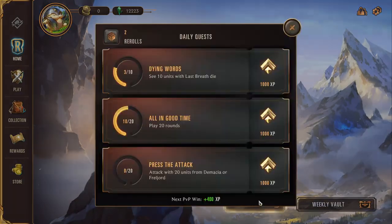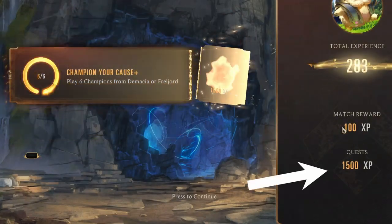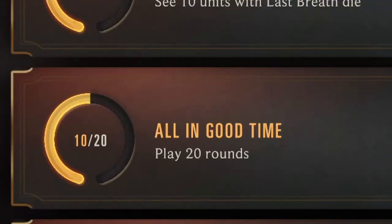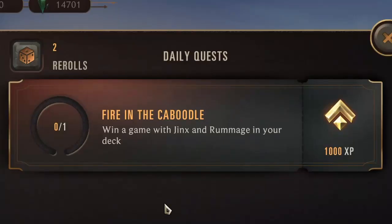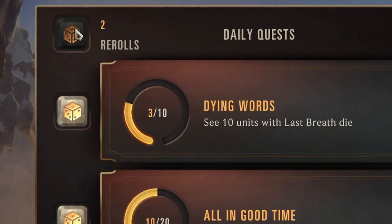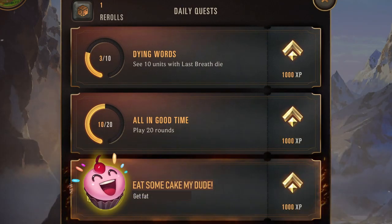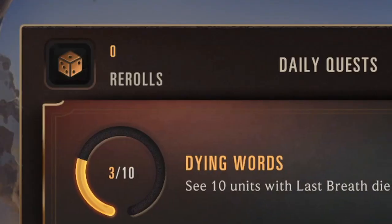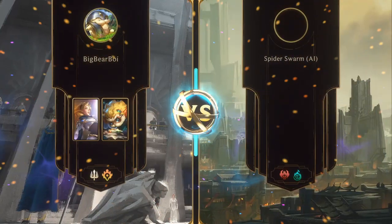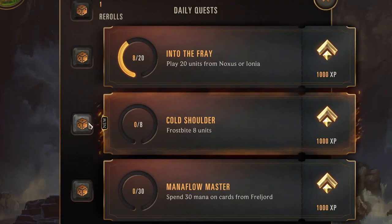You get daily missions to complete. And if you do, you are rewarded with 1000 or 1500 XP depending on how hard the mission was. Some are a cakewalk, and some are harder. But you can re-roll them if you don't like them, until you get something you like or until you run out of re-rolls. Usually these take 1 or 2 games to finish, and you can also play against AI to do them. So just make sure it's something you can actually complete.